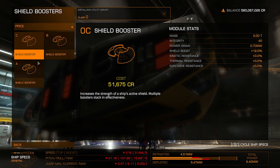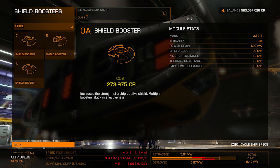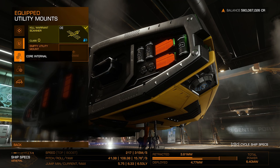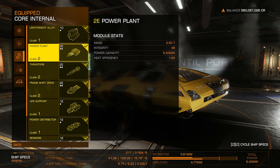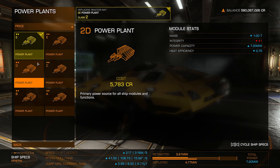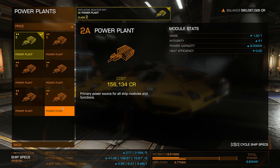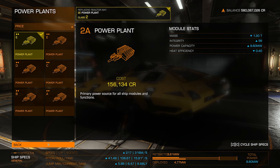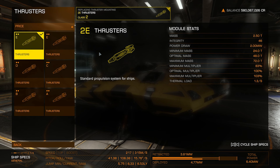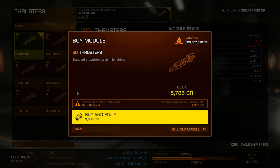Putting a shield booster on a Sidewinder is a little silly and expensive. You'd really be messing with your total power draw, and the shield generator is more important. For core internals: lightweight alloy armor, class 2E power plant — the better the power plant, the better your power capacity and heat efficiency. For thrusters, you may want to splurge a little — having crappy thrusters feels really bad in combat. For the frame shift drive, I don't plan to travel far in a Sidewinder so I'm not going to mess with it.